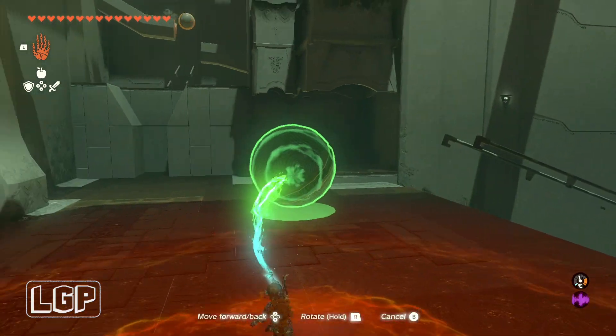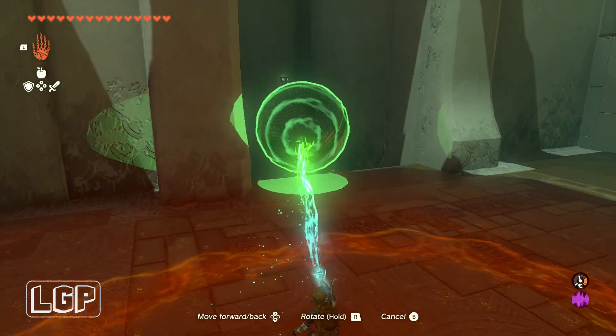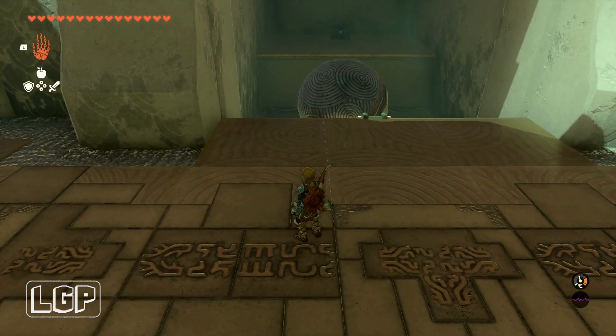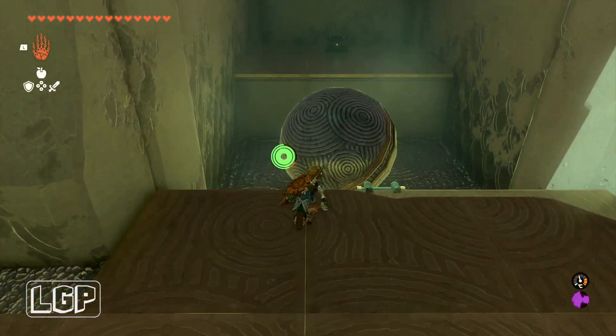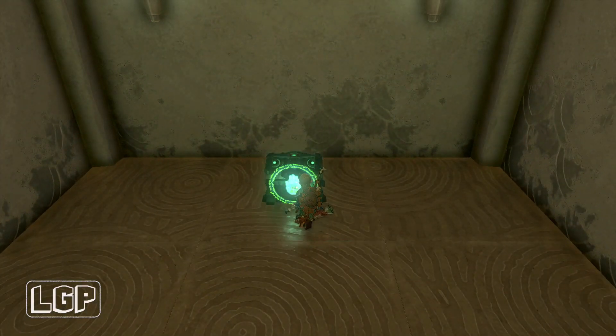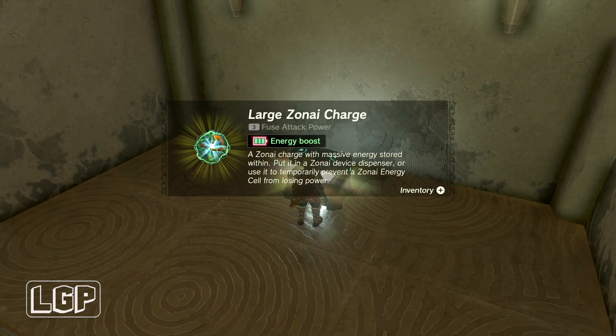Then just drop it down the bottom in there. Once you get it, you just put it down here and we're going to run over from this side. Jump on top of that ball, then run and jump on top and glide to the other platform so we can get our chest.